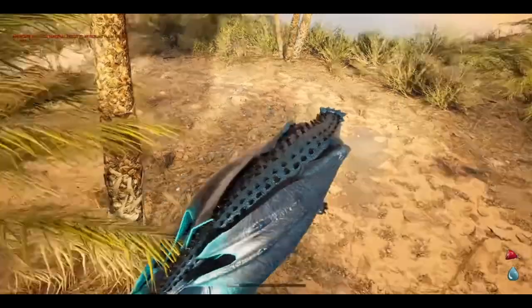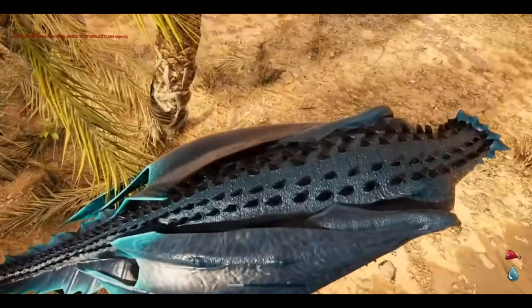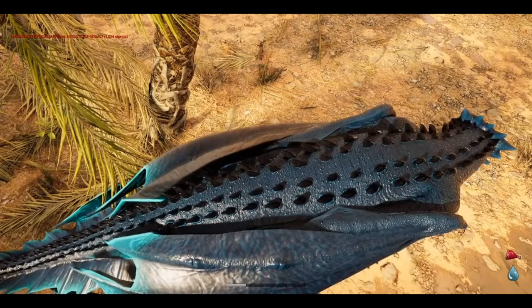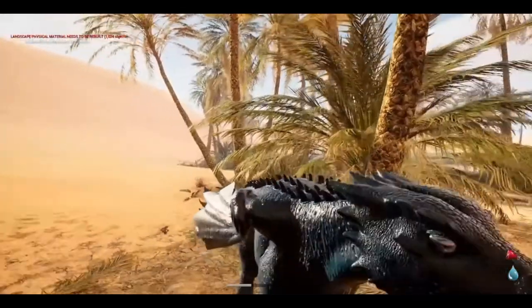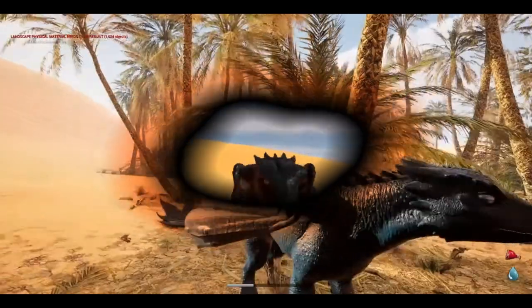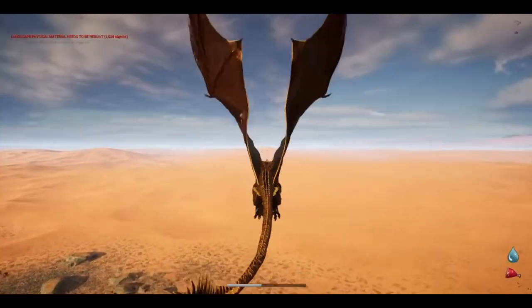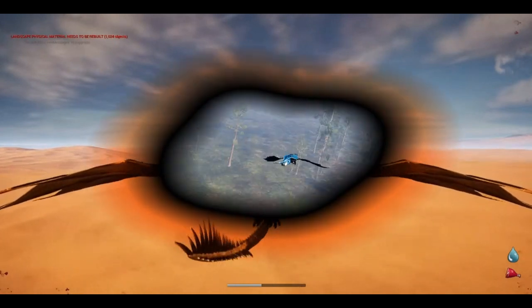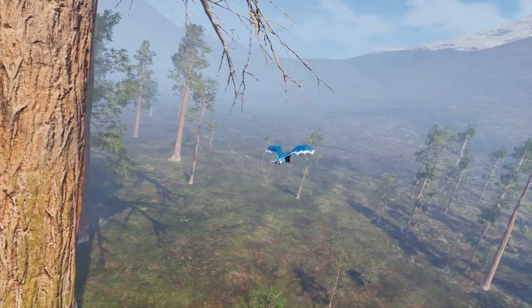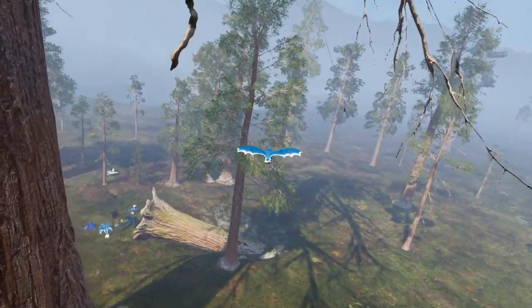The development team are interested in implementing different horn and tail choices; however, due to the way the growth system works, the additions would not really play nicely as the dragons grow. It is something they are open to, but it's not important at this time. Footprints will be added in the 1.0 version of the game, and they're working on different flapping sounds for each of the dragons instead of using the same one. A latching system is also planned for some dragon species, as well as the ability to climb some select trees and ledges.